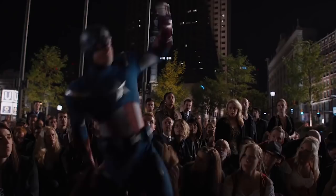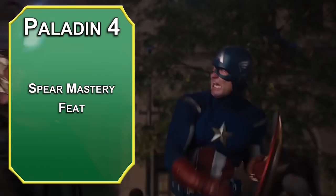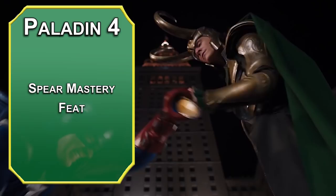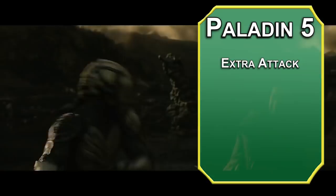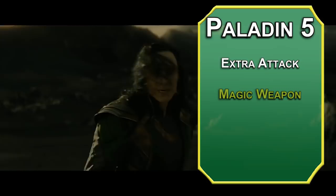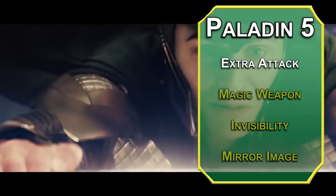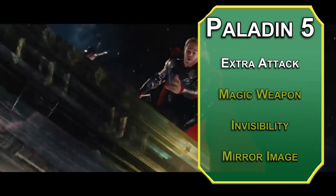Fourth-level Paladins get an ability score improvement or feat — take Spear Mastery from Unearthed Arcana. It adds +1 to attack and damage with a spear, bumps the damage die to d8 one-handed and d10 two-handed, lets you prepare an attack against a creature within 20 feet (if they enter range you deal double damage as a reaction), and you can use your bonus action to extend its range to 10 feet. Fifth-level Paladins get an Extra Attack and 2nd-level spells. Magic Weapon adds +1/+2 to attack and damage and makes the weapon magical. From Oath of Treachery you get Invisibility and Mirror Image — Mirror Image creates 3 duplicates; when attacked, roll a d20 and on a 6+ (3 duplicates), 8+ (2), or 11+ (1), they hit a duplicate instead.